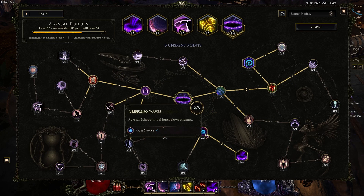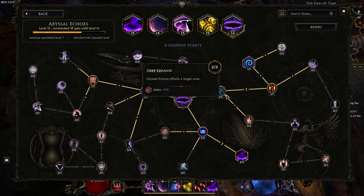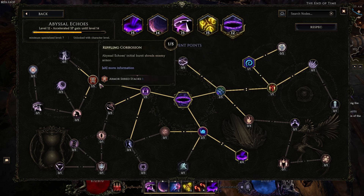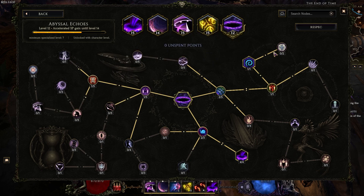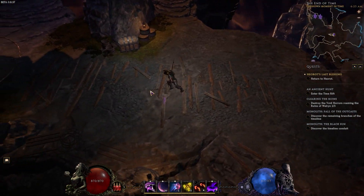For Abyssal Echoes: two points travel into Crippling Waves, one point into Void Supremacy, then two points for 80% more damage, two points travel into Deep Expanse, one point into Vorpal Explosion, one point into Screaming Rifts. Eventually you want to grab the armor shred, since this build doesn't hit enough to apply armor shred on its own. I explain the armor shred and Screaming Rifts mechanics a lot more in depth in the build guide video.